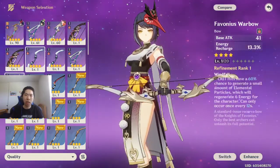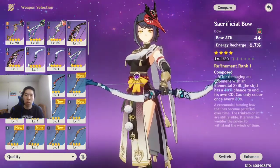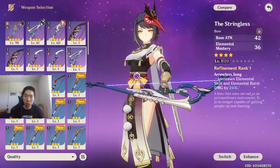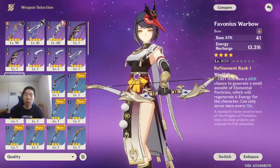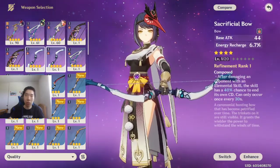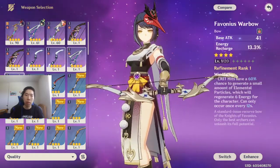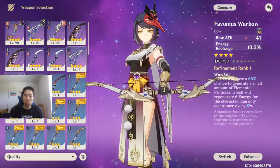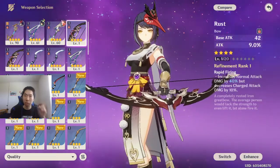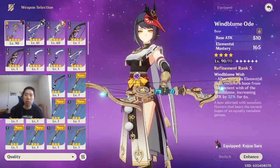If you check your other bows at level 1: Rust has a base attack of 42, Sacrificial Bow is 44, Stringless is 42, and Favonius Warbow is 41. So technically the highest base attack is the Sacrificial Bow, and it also gives energy recharge, so it's pretty good. You can also use Favonius Warbow because it also has energy recharge. Rust is not that good because attack percentage does not increase her base attack — it's the green number and doesn't help her base attack.